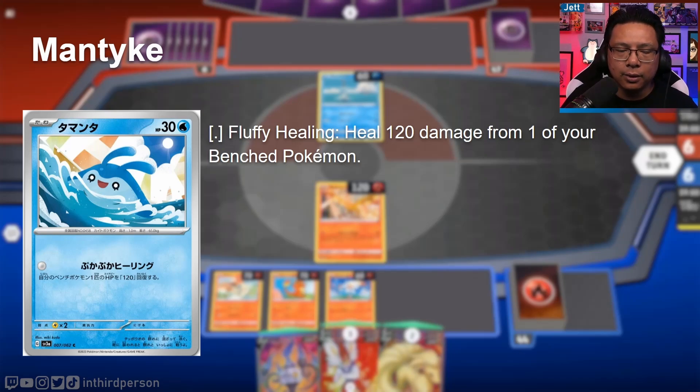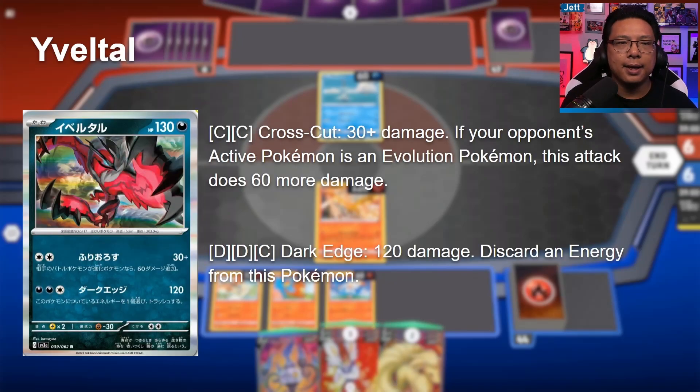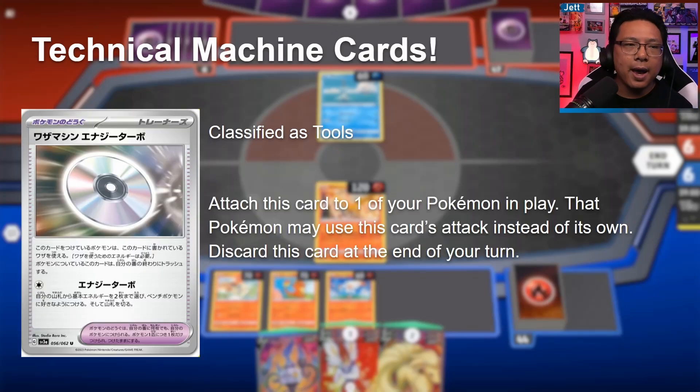Mantyke is another baby Pokémon returning — for zero energy, Fluffy Healing heals 120 damage from one of your Benched Pokémon. It only has 30 HP so it's guaranteed to get knocked out on the following turn, but if it forces your opponent to KO it instead of a more important Pokémon, it might be worth it. Yveltal has Crosscut for two Colorless — 30 damage, plus 60 more if the opponent's Active is an Evolution Pokémon — and Dark Edge for two Dark and one Colorless for 120 damage while discarding an energy. Neither attack seems strong enough for competitive play.